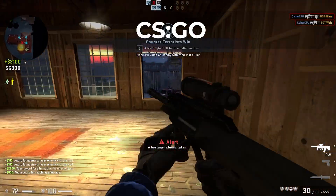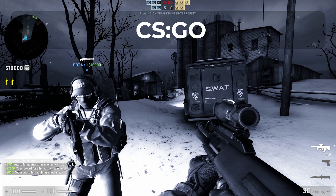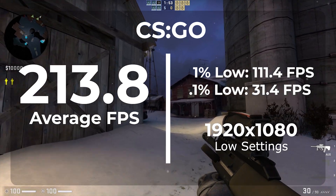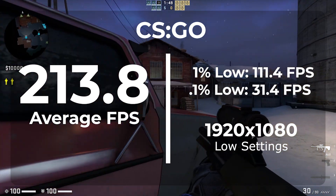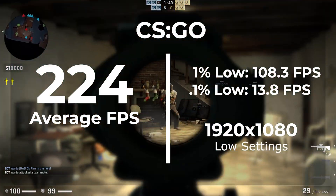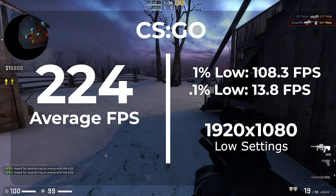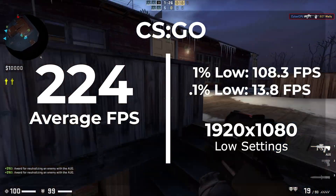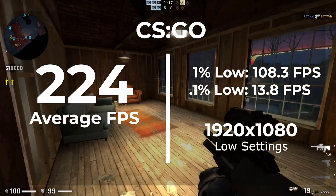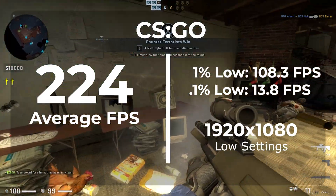The next benchmark we're gonna look at today is CSGO. This game was set to 1920 by 1080, with anti-aliasing turned off and settings turned all the way down to low to try to make this as CPU dependent as possible. In Windows 10 we got an average FPS of 213.8 with a 1% low of 111.4. In Windows 11 we got an average FPS of 224 with a 1% low of 108.3. This is nowhere near as big of an improvement as we saw with Black Mesa, and the 1% low actually dropped from 111 to 108 — kind of within margin of error. But we did gain some FPS on the high end, with the average going from 213 to 224. So there definitely is an improvement, and this benchmark shows that there's a gain moving to Windows 11 for CSGO.